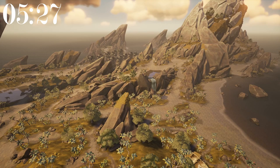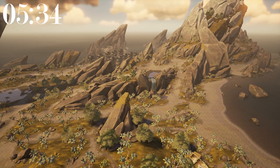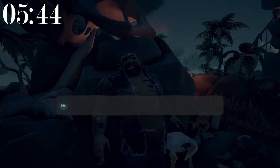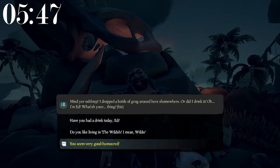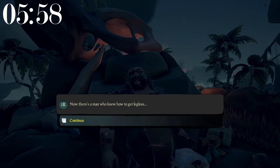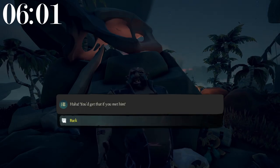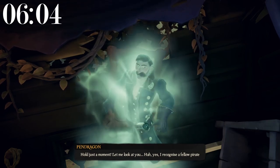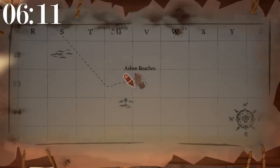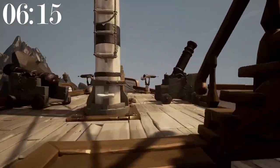The largest island in Sea of Thieves is the Shores of Gold Island, commonly known as Tribute Peak, at 556,000 meters squared. That is 4.18 times bigger than the second biggest island in the game, Smuggler's Bay, at 133,000 meters squared. In Sea of Thieves lore, the character Pendragon died in the Kielhall Fort underwater cavern. The most southern island in Sea of Thieves is Ashen Reaches.